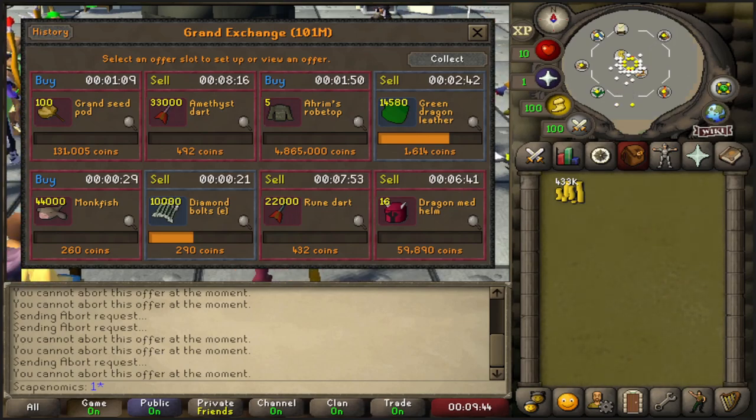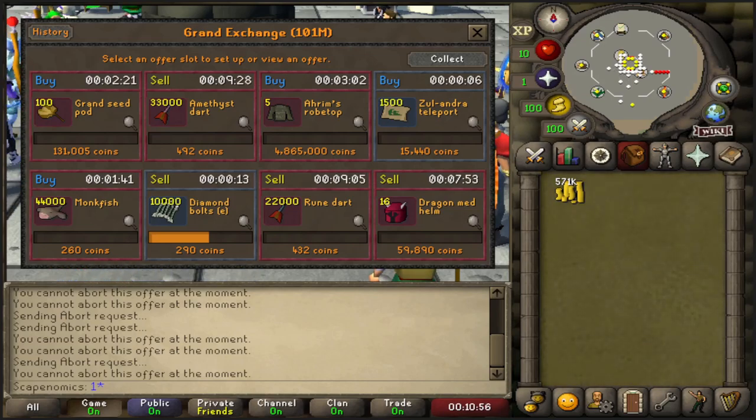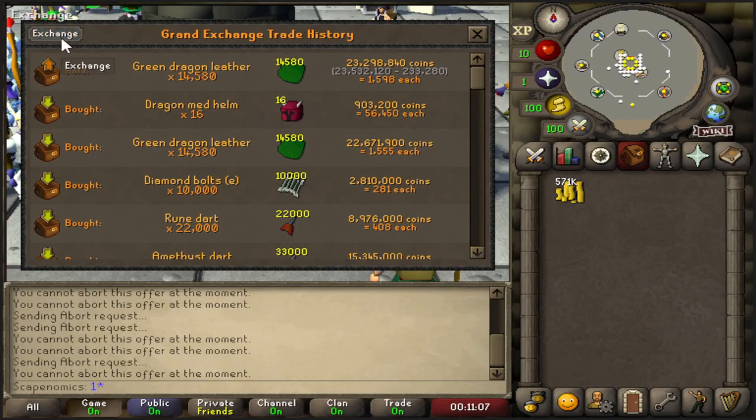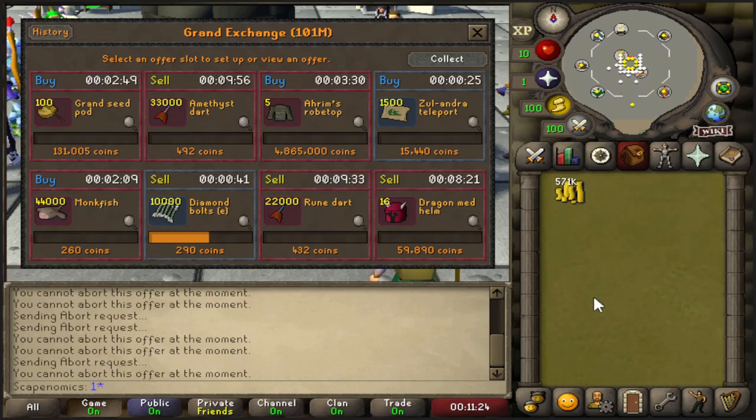The last overnight flip is an item I've actually never flipped before — the Grand Seed Pods. I saw someone in our Discord group flip this item, and if you want to join us on Discord there is a link in the description below — it is a flipping community, so feel free to join regardless of experience level. I kind of want to try the Grand Seed Pods overnight and see if it actually can make you bank. We're also going in on the Zalandra teleports since we finished selling the dragon leather before logging off for the night. We made about 600k on the green dragon leather. The Zalandra teleports are so cheap right now — I guarantee by tomorrow we will have a large profit on these.